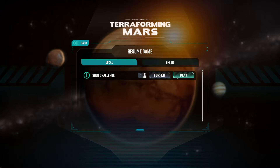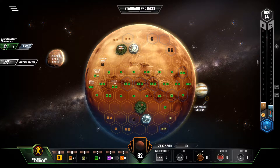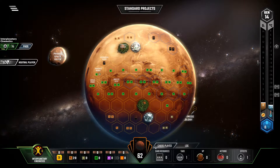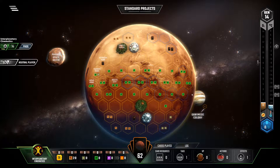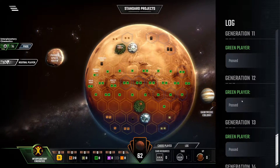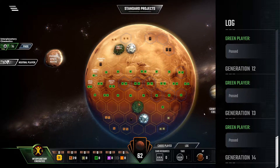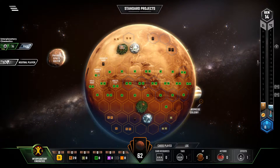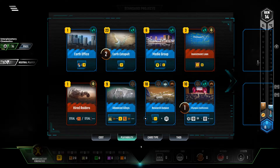Alright, now we're going to do another special challenge of Terraforming Mars. This one you are supposed to terraform the whole planet in one generation. I have effectively bought every card from the starting hand to generation 14, which is why I have 62 cards in hand. I'm going to terraform the entire planet starting from there. You can see in the log that I have passed in every generation, so nothing has occurred. It is now generation 14. I have 26 megacredits and 20 steel. Can I terraform it and get a high score? Yes, I can.